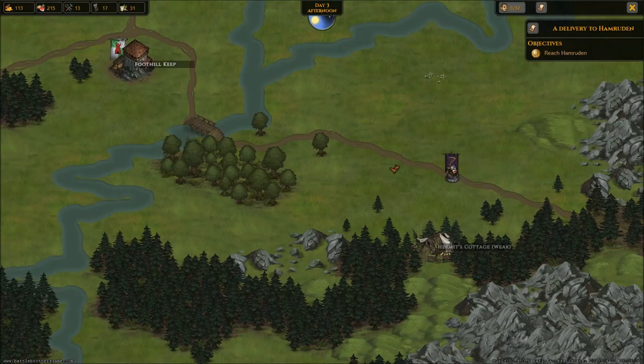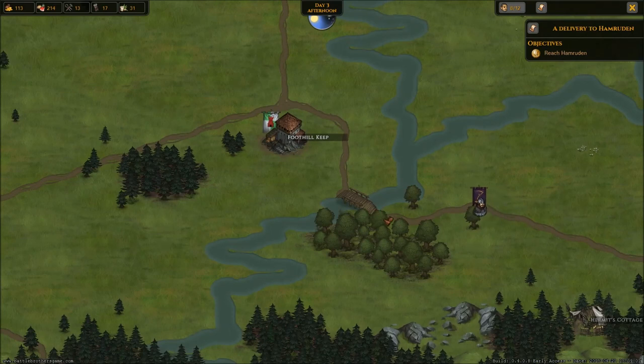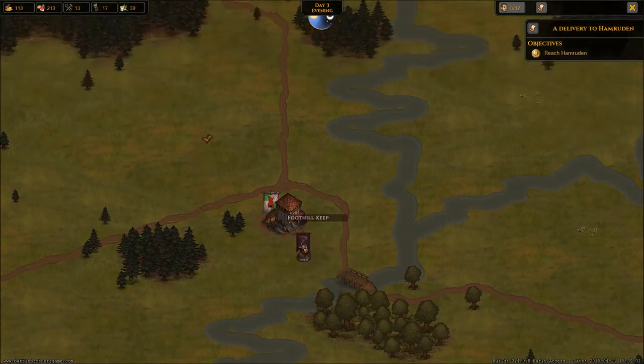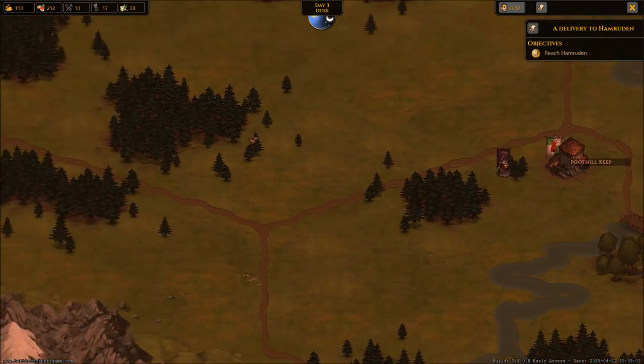We're basically, right now, not Bumpy's Battlers — we're Bumpy's Messenger and Courier Service. That's what we are right now. We've had one battle. It went okay — it didn't go super good, it didn't go super poorly. No one died, and that's kind of the most important and crucial thing, I would say.